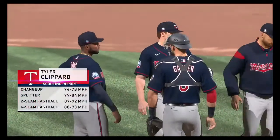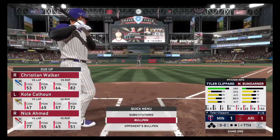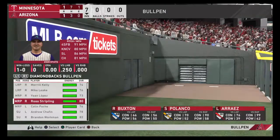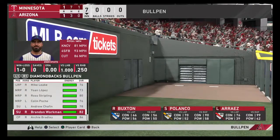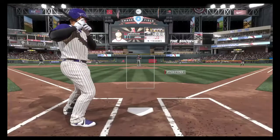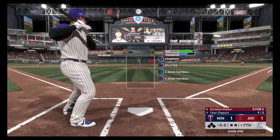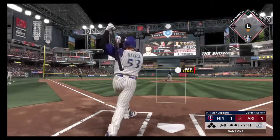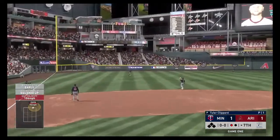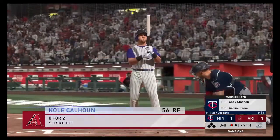We go into the bottom of the seventh with the score tied at 1. Tyler Clippard comes into the game for the Twins. He will face Christian Walker, Cole Calhoun, and Nick Ahmed. Down to the Diamondbacks' bullpen — Stripling has been sat down, and Brandon Workman, a midseason trade acquisition, is up and going. Clippard takes the sign and delivers the pitch — it is crushed to left field, but directly to Rosario for the first out. Nothing like a good at-bat to get things started.